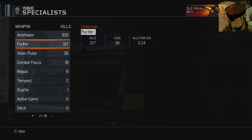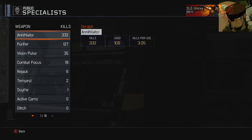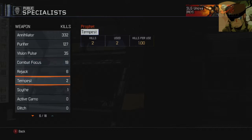Purifier — this is like the best one to use. If you learn how to use this specialist you can melt with it. Vision Pulse — I use that a bit. It's above the Purifier for most uses but less kills, because they see you and they're running to you. Combat Focus I just started using. Rejack I don't really like. Tempest is a bit bad. And Scythe — used once.